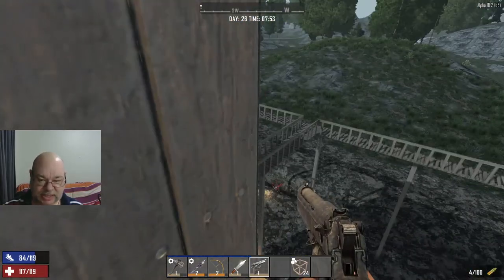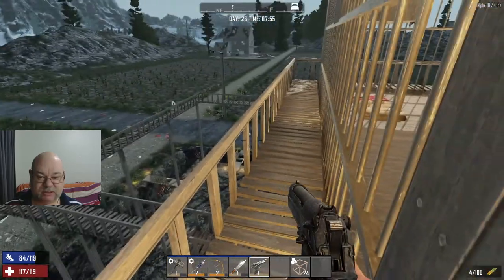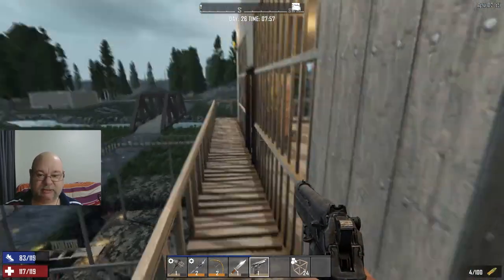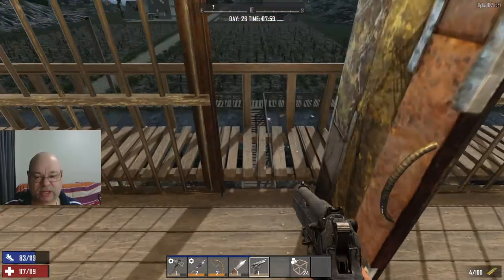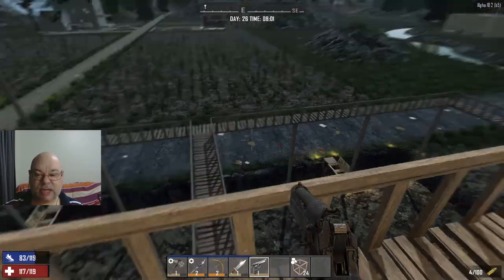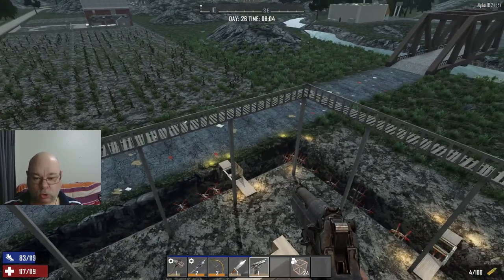I didn't extend the balcony further because the top of the stairs is just there, so it goes most of the way around the building. This lets me defend the base at long range from up here - if I'm inside working and hear a zombie, I can come out and get a few shots before it gets underneath the base.